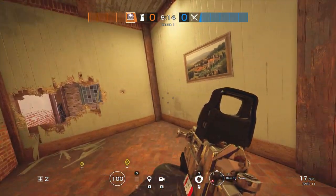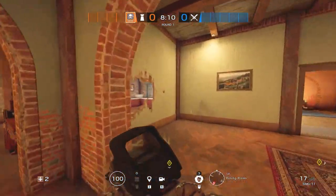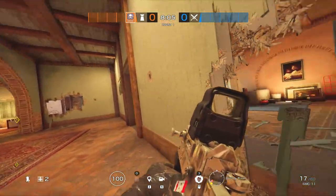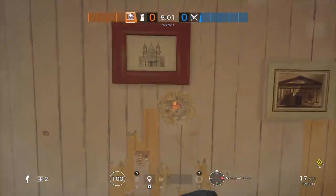Okay, so that's Smoke. As Smoke, you can really reinforce anywhere. I would just recommend getting this wall right here and then probably one of these on the triple wall. Next is Mute. As Mute, you're going to want to make this rotation hole and reinforce these two walls.